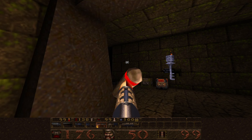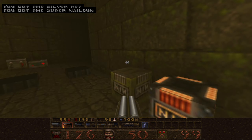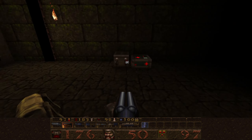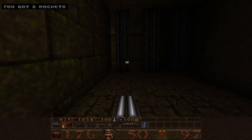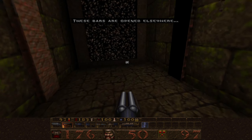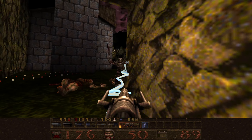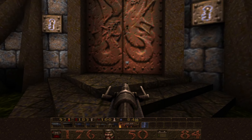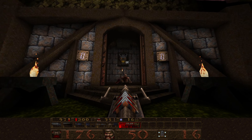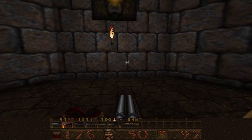Let's just put a few grenades around here. So these bars have taken us back to where we were earlier, and we took out the multi-spawn there earlier. Watch out for pesky enemies here. I managed to take out some grunts on either side.